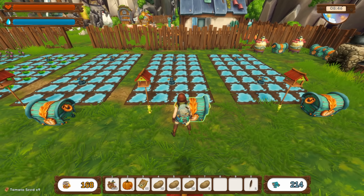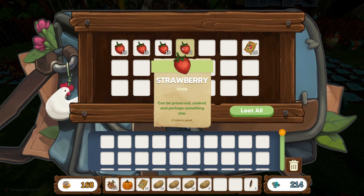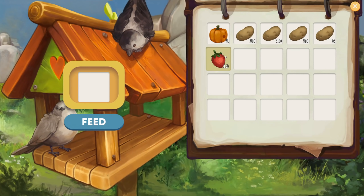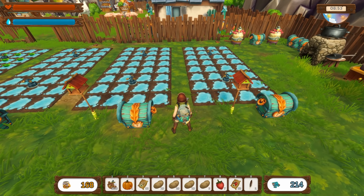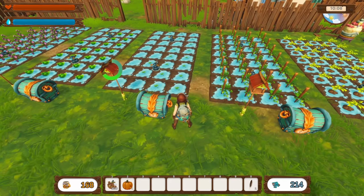We got some more tomato seeds - wonderful. We don't have enough strawberry seeds, so we need to make sure we do those. A stack of 10 will turn into 30, so that'll work. We'll just leave a stack in there and get these guys going. We've got 50 in here - let's get those replanted. Everything's replanted, looking good. We're still working on the strawberry seeds but that's okay.